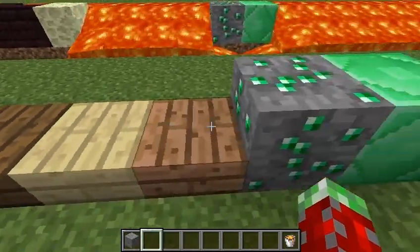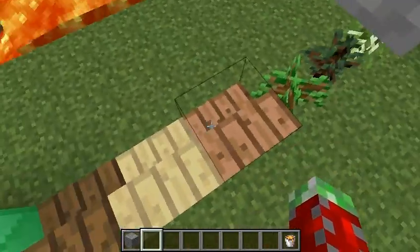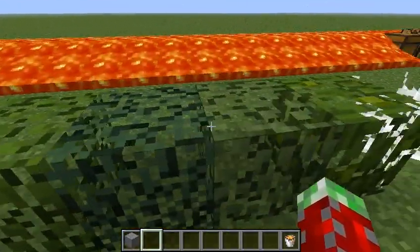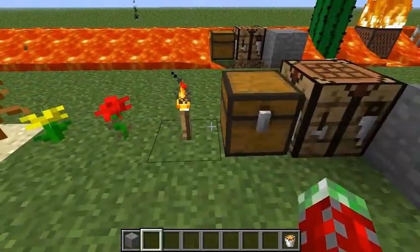Half slabs, they burn. The other flavors of stairs, they burn. Saplings burn, foliage burns, cobwebs burn — these little guys burned, they all burn.